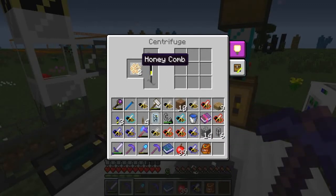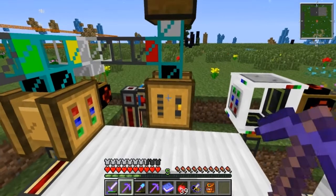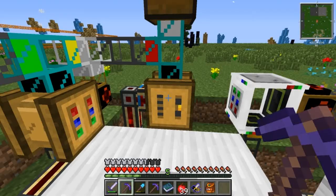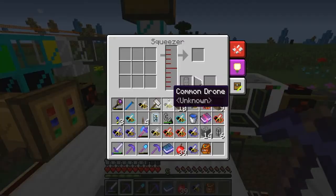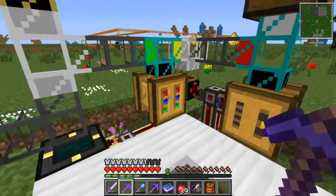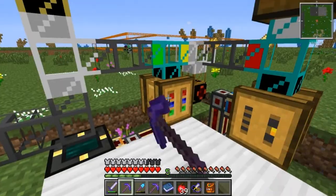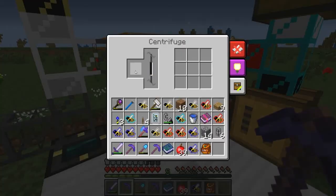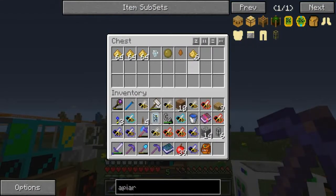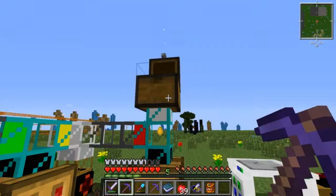When you squeeze the honey drop, there's a percentage chance that you get propolis. I didn't feel the need to put a BuildCraft pipe on here because it's such a low percentage and I'm over here enough that it's not really an issue. Eventually whatever comb we centrifuge will give us that, so it'll just end up in the chest over here with all this other stuff.